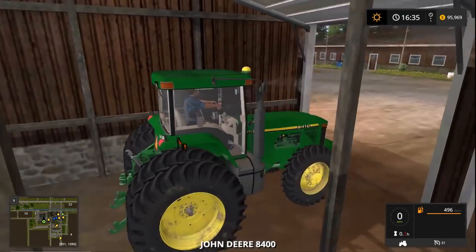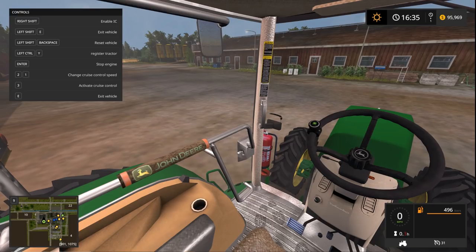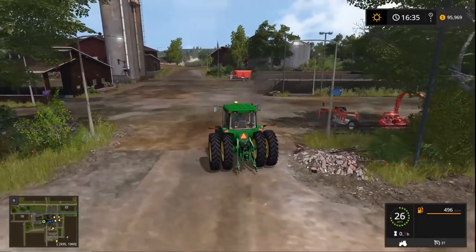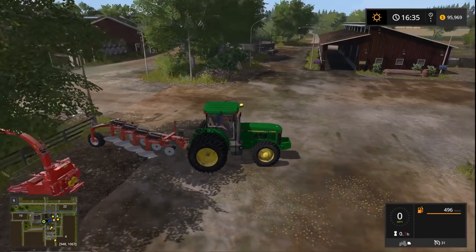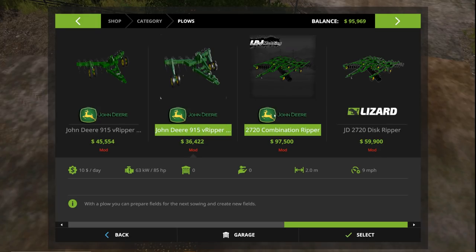Somebody told me how to close the doors and tilt the steering wheel on this tractor — I think it was left shift and right click — I forgot, I need to check the comments again. I did figure it out though, which is great. Now checking plow options: most of them are two meters wide, which isn't great. There's a V-ripper front attachment too — 11 meters — but still only two meters working width.